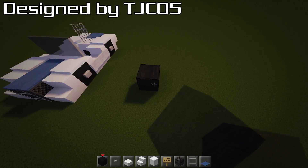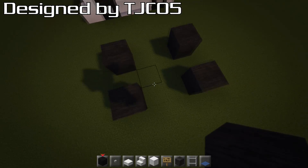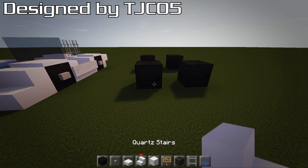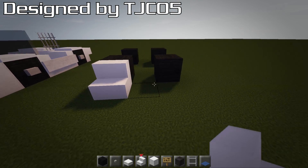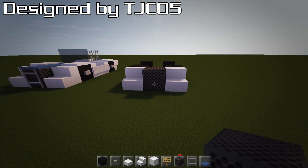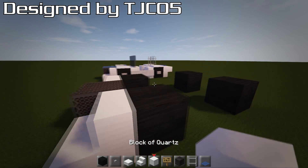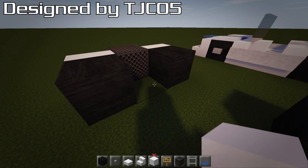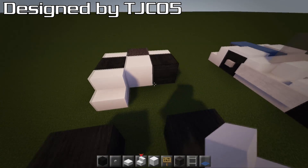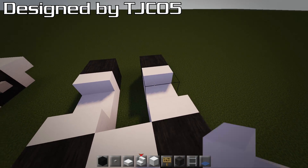We're going to have one block here, leave a block gap, then a block, and leave two blocks — same on the other side, so one block between each and two blocks in the middle. On the front, put a quartz stair on each side. Then grab your note block and shove it right in between — this is the engine piece. You can also use a furnace or similar blocks. Behind that, just place a block. Then put a stair on the back of each wheel going outward, same on both sides.